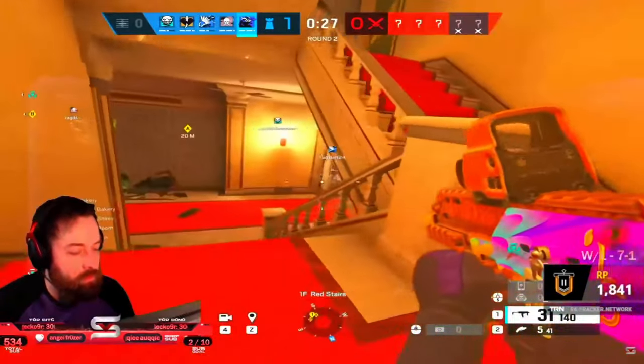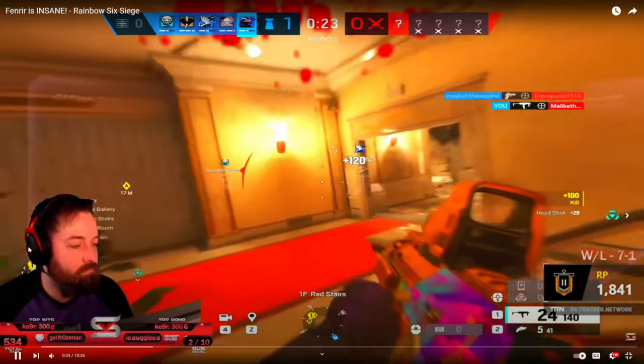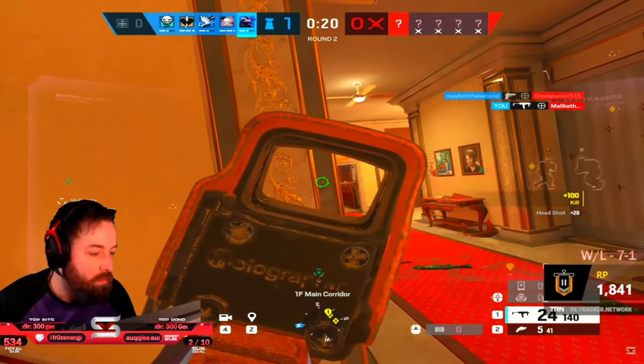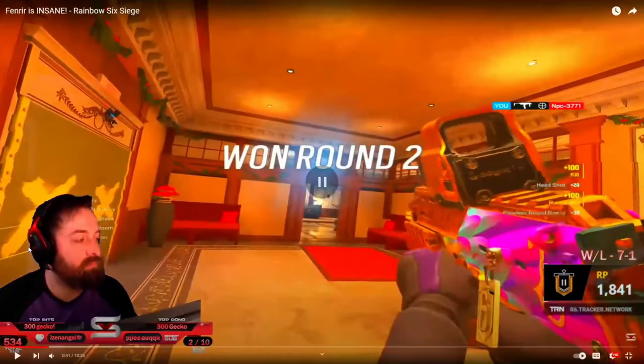I beat them out with the crosshair placement. They decide to go up top and I circle all the way around — they take control and go down brown and through white. I soak around and find the Ash; the last one is near whiskey. I keep circling around. Fenrir isn't really a roamer, but the biggest thing is staying fairly close to site so you can circle around it with all your intel from the canisters — be vocal about where they're coming in from.